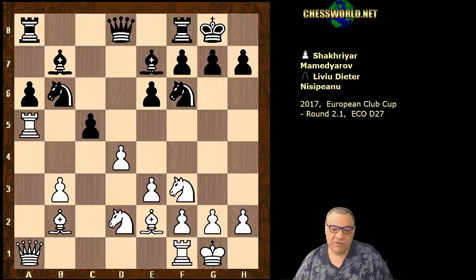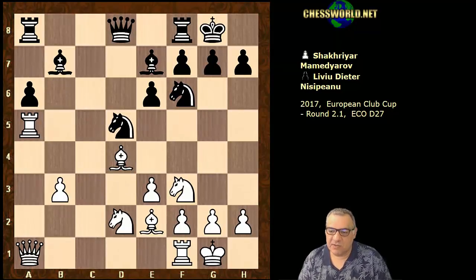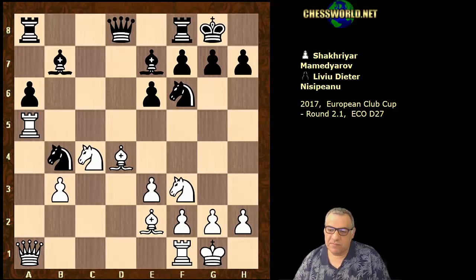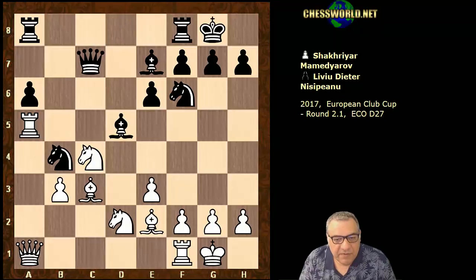Nb6 hitting the rook, the rook moves for a moment, and now with this pawn attacked, black plays cx. We have bishop takes, Nbd5. Is black solid here? White plays Nc4, Nb4, and now Bc3, Bd5, Nfd2, Qc7. And things get really interesting now.